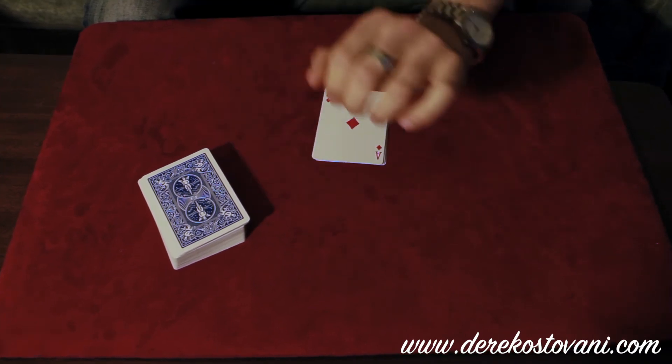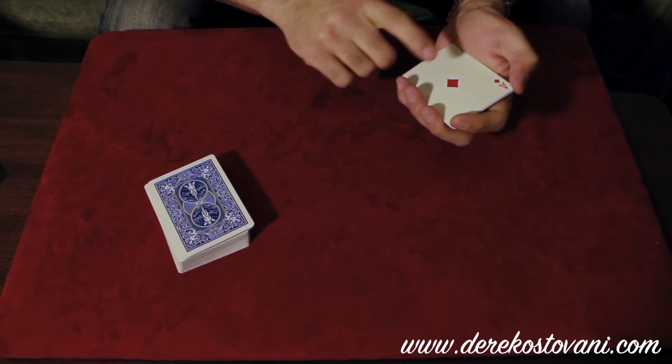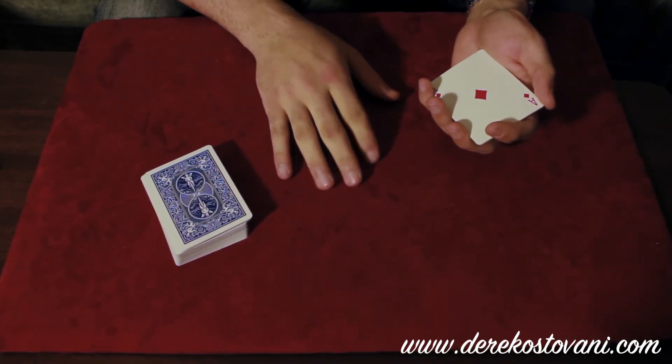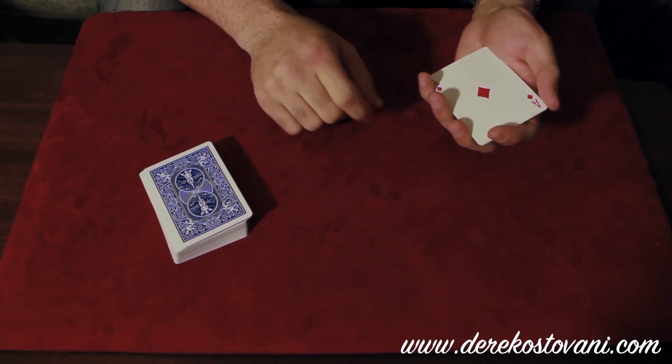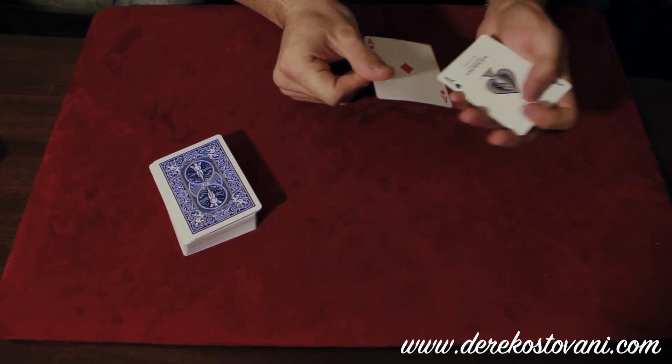Sleeves rolled up — all the action happens in the hands. All I have to do is give a little bit of a twist. I can't do the card on top, and I can't do the one on the bottom, because that would be easy. I have to challenge myself for your sake. So, a little bit of a twist and a snap — and ace number one goes face down.